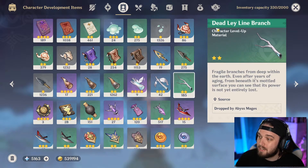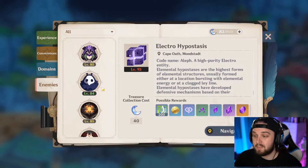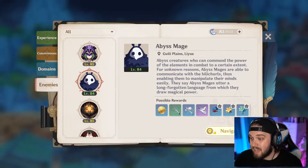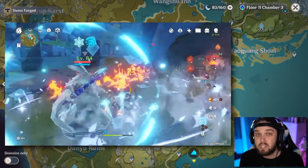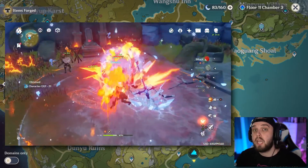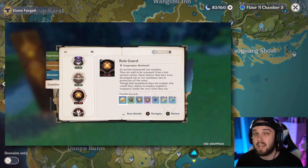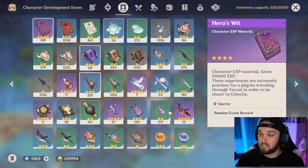Let's say you need more dead ley line branches to level up a character and you're out. Here's probably one of my best tips. You can see at the bottom that the item is dropped by abyss mages. If you come over to your Adventurer's Handbook and scroll down to Enemies, get to the abyss mages — you can see it drops the item you need. Navigate that on your map and it will literally show you where an abyss mage is. This works for every enemy type. Kill it, and it'll update your map to show you another one. Keep repeating the process, and eventually all of them will be on a 16-hour respawn timer. Do this for a couple of days and you'll have plenty of those materials.